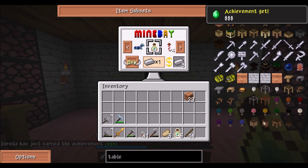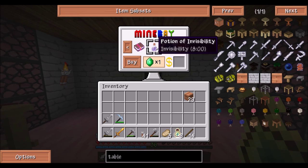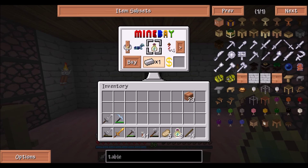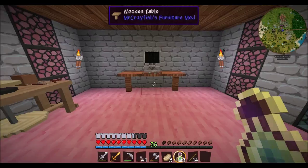Oh my gosh, just buy all of them! Oh, and there's Christmas fireworks, an enchanting book with silk touch, a potion of invisibility, and a recipe book. There's a lot of cool stuff we can buy! Our little office area is so cute.